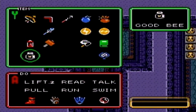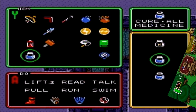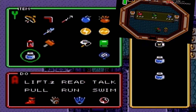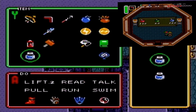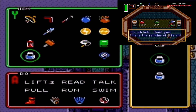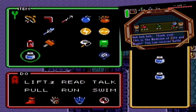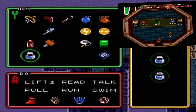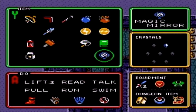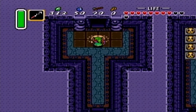I'll go ahead and show the spoils I picked up. If you remember a while back we visited the witch's shop and the apprentice mentioned there was red medicine, green medicine, and blue medicine — or called cure-all medicine. Red of course restores hearts, green restores magic meter, blue restores both hearts and magic meter.